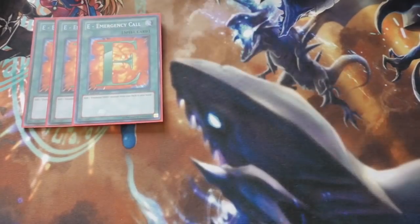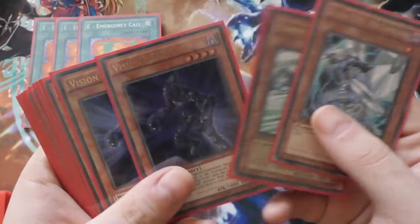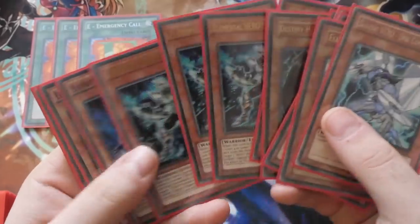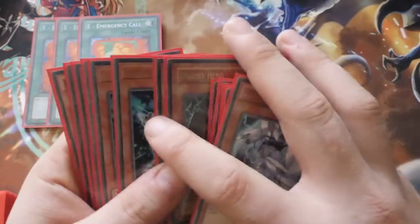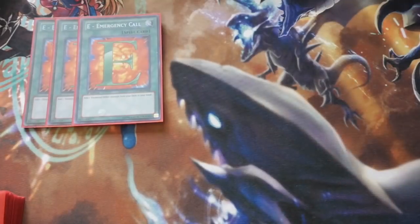For the spells we've got Triple E — Emergency Call — a busted search card for the deck. Just add an Elemental Hero from your deck to your hand, so you now have six versions of Shadow Mist, four versions of Stratos, and six versions of Solid Soldier. It's specific because it's Elemental Hero so you can't get your Vion, but it gives you Stratos, Shadow Mist, or Solid Soldier. Triple Mask Change as well — we can climb into two Dark Lords in the extra deck and two other Masked Heroes, so Triple Mask Change is more than perfect.